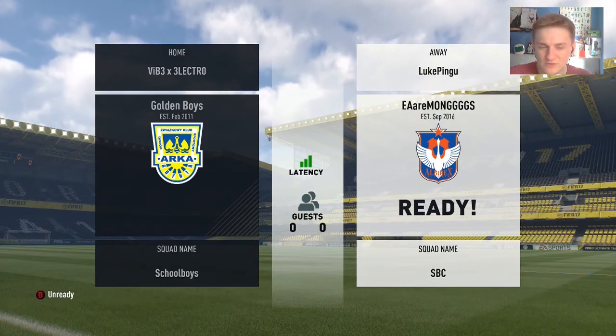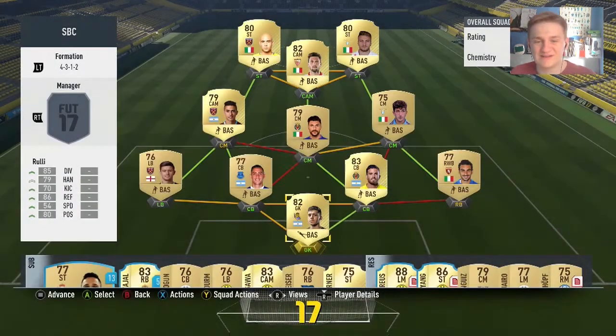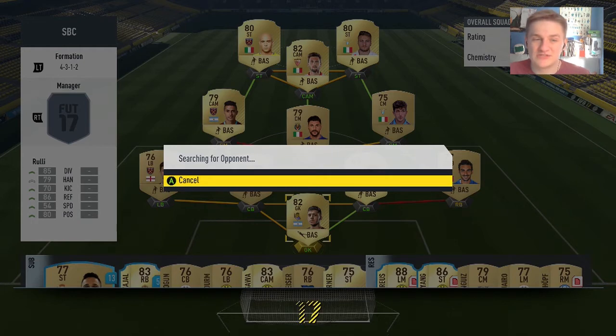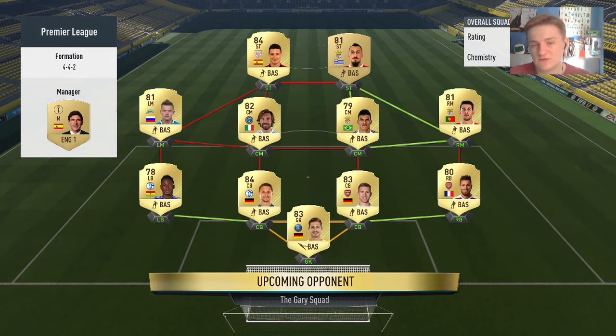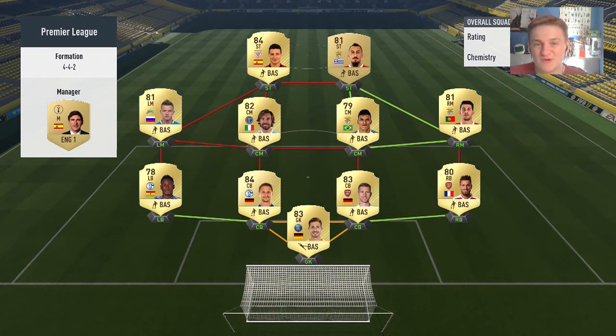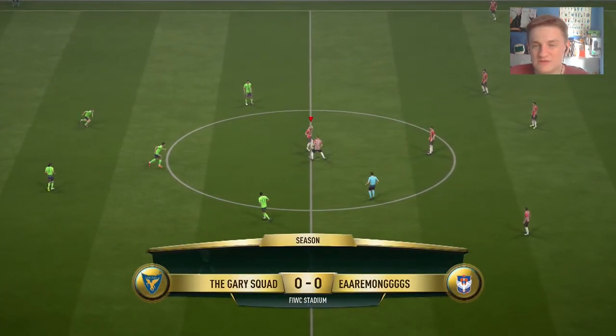We're going into a game in Division 5 or 6. It's really annoying when people search for a game and then don't play you — a little bit frustrating. I could have probably changed the team name from Squad Builder Challenge, because when people see that they think I'm going to leave. We're going against a 4-4-2 team with 84 chemistry. He's got Perlow in there — I think this guy's going to leave the game. He's got that squad builder challenge where you need it in a 4-4-2. Shatov, Perlow and Adruiz are all high-rated players but there's no chemistry between them, so I think this guy is going to give us a free win.